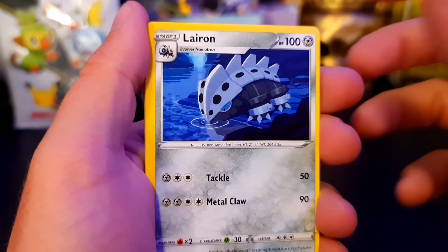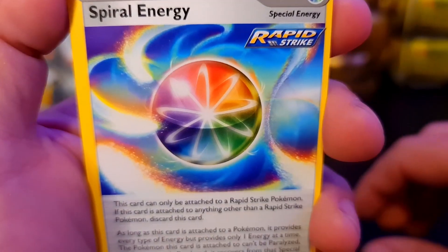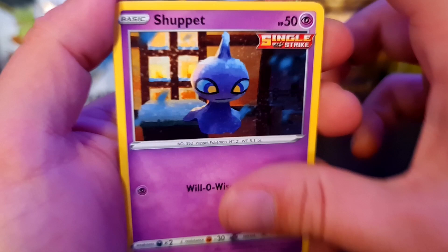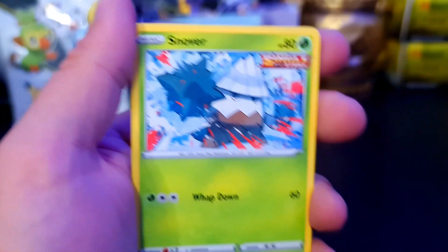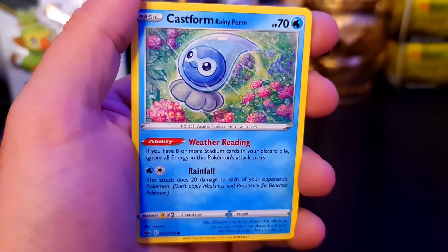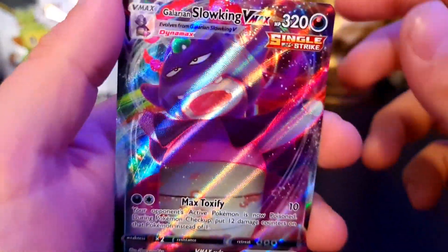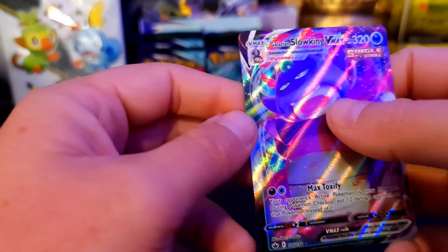Galarian Weezing is probably one of the coolest Galarian forms, just because the top hat just makes it. We have Linoone to go with our Aaron. We have Peony again, we have Spiral Energy - that's some nice artwork. We have a sad looking Shuppet - stop it, you're hurting my feelings. We have a Koffing, we have a Galarian Yamask, we have the Snover - he's just punching out at the snow, doesn't like it. Whap! We have a Rainy Castform again.